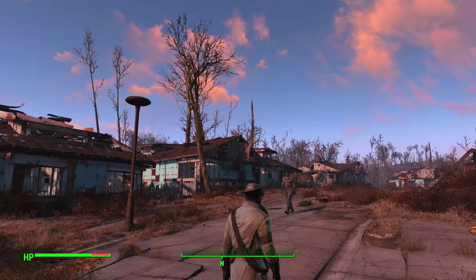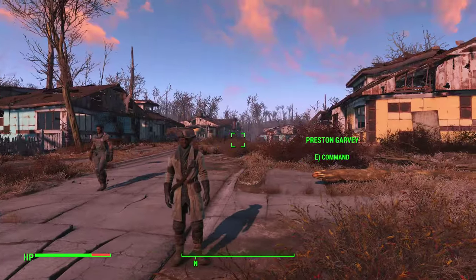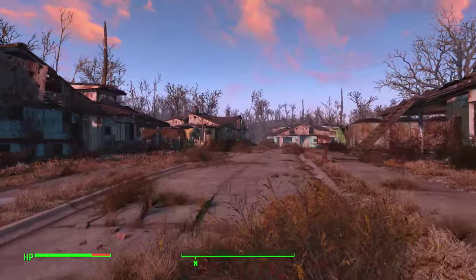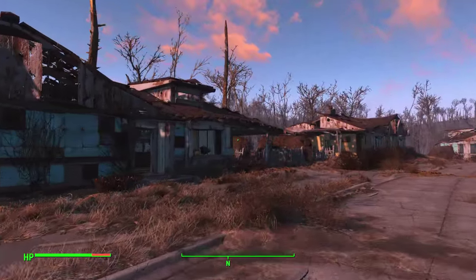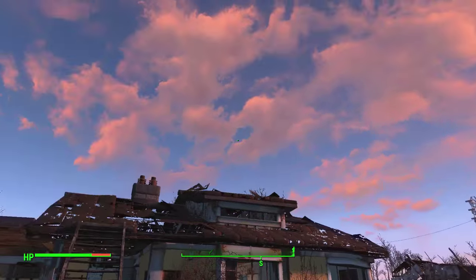You'll probably know what the pre-war sanctuary is if you're watching this video, but basically it is where you start off in the game. Fallout 4 starts off pre-war, and you come out of your house, have a look around, and go to Vault 111 to evade the bombs.